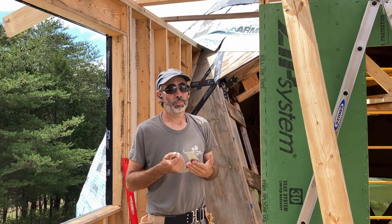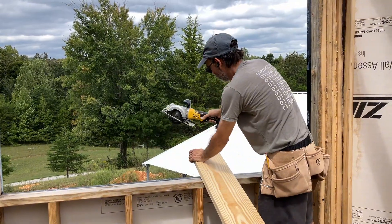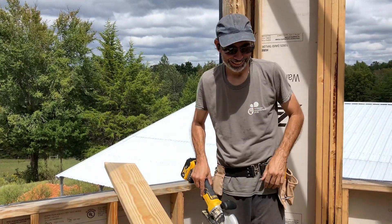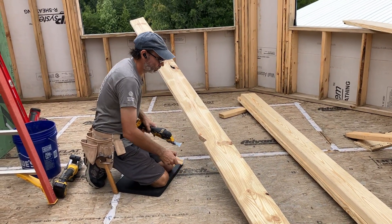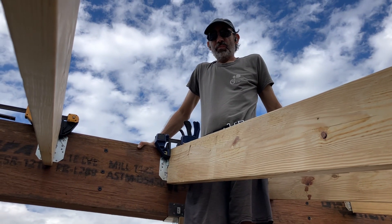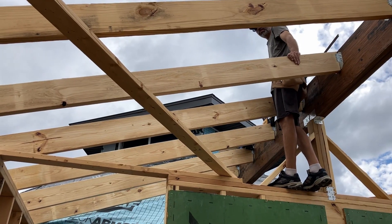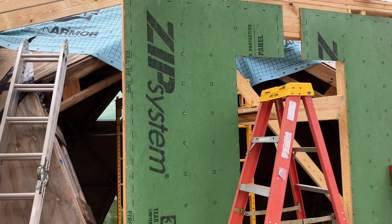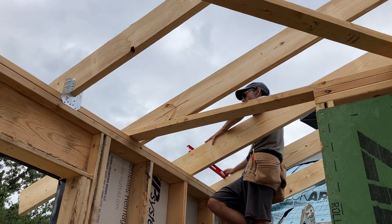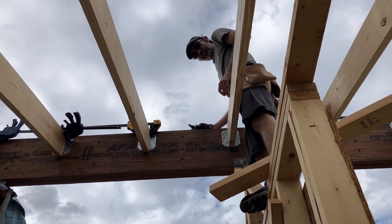What do you say we try and get six rafters up today? Let's do that. Four rafters are up, they're tacked in and clamped — we just have to make sure the height is appropriate before we nail them in for good. This is an OSHA-approved platform — it's at least a two-by-four. We did good.